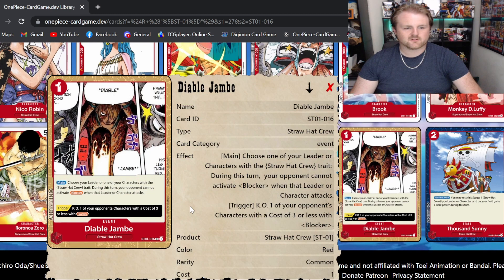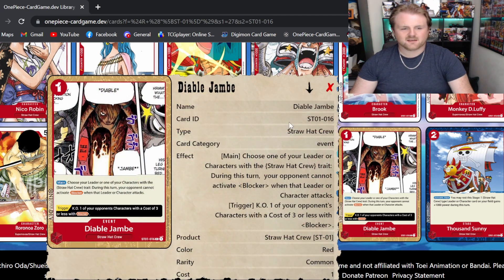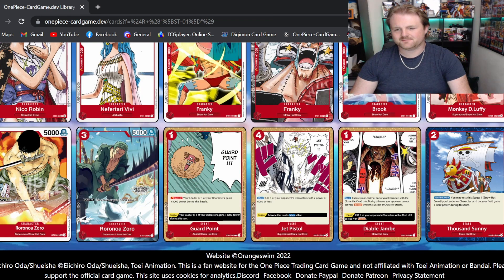Then we've got Diablo Jambe — on main, choose one of your leaders or one of your characters with the Straw Hat crew type, and your opponent cannot activate a blocker. It's got a life trigger where if your opponent's character costs three or less, you KO it as a blocker. It's okay — it's a cool Sanji card with the Diablo Jambe art, but it's not a great option card and I don't think it's gonna see too much play.